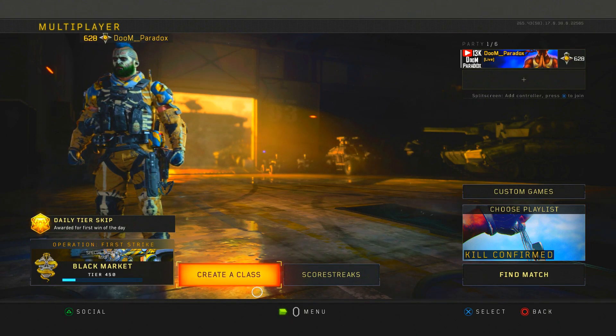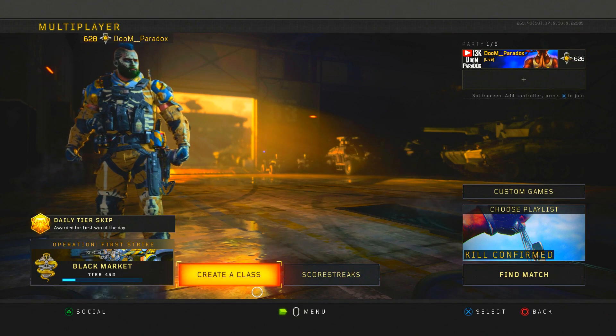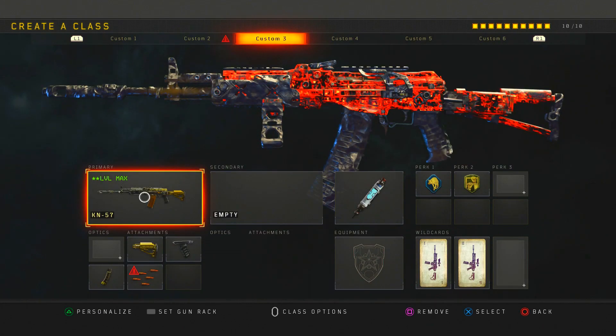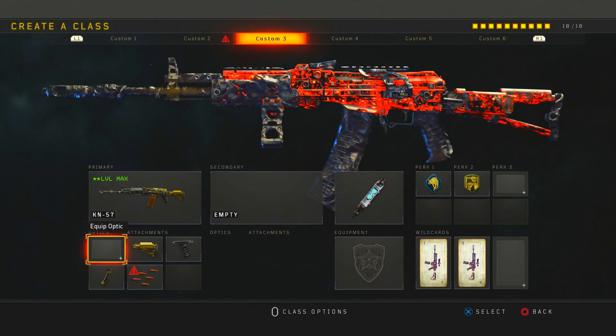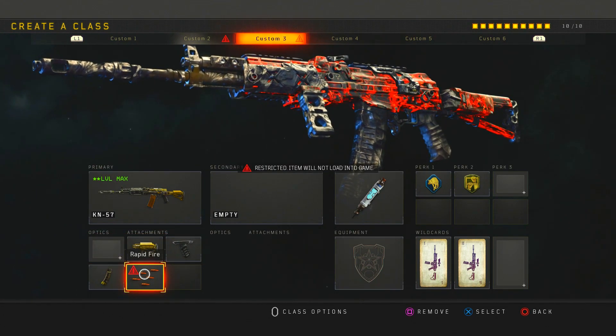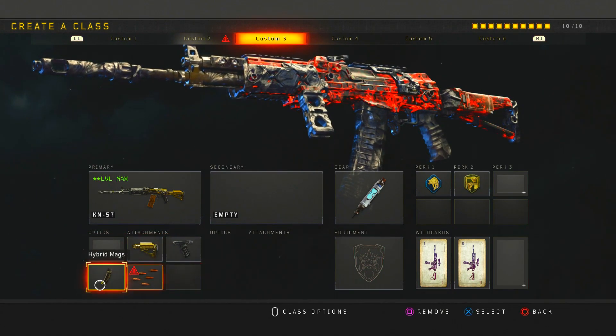I've been dropping a couple of nuclears since the update, and I think it actually got a hidden buff — a fire rate buff. I'm gonna show you guys the class setup. I'm running the KM57 with grip, stock, hypermatics, and rapid fire.